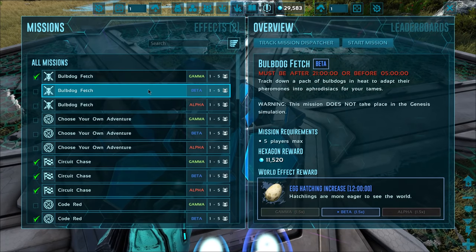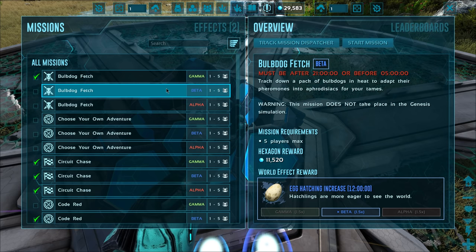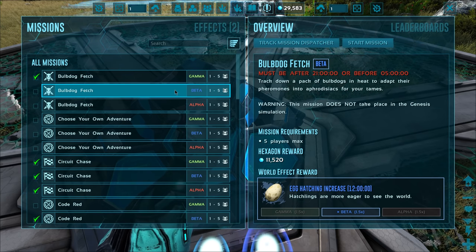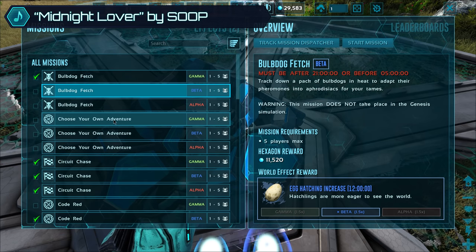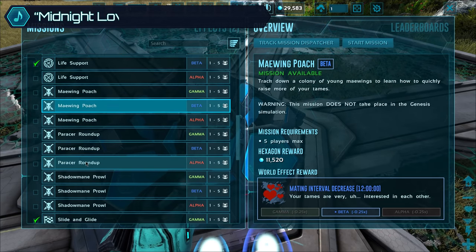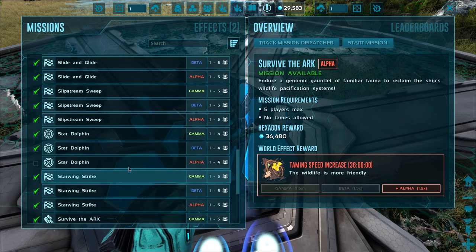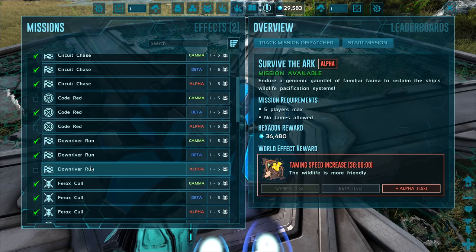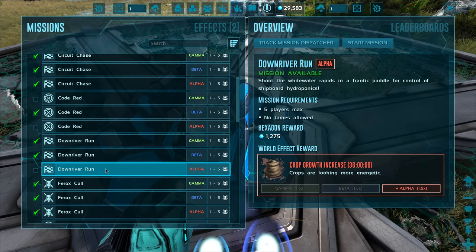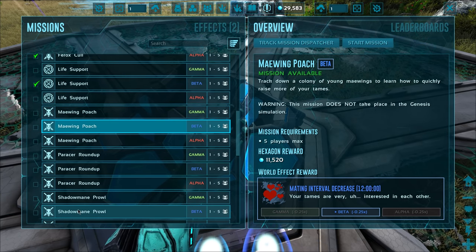We only have a few more to do. There's this one which is a super boring one - honestly one of my least favorite missions. I'll probably do this one off-cam because we already did a video dedicated to the gamma version. This one's obviously going to be way harder but I might be able to do it. I'll probably make some shocking tranq darts for that. We have this maze one to do, we've done code red, we have a couple of hunt ones down here which I'm thinking of doing today. And then all the ones past here are done besides just two of them on alpha.